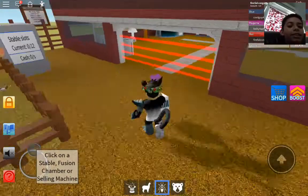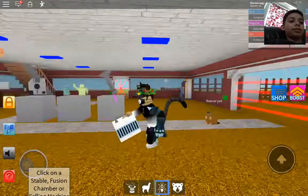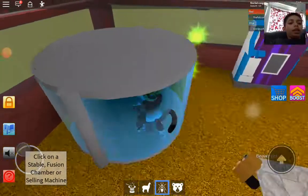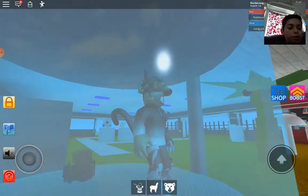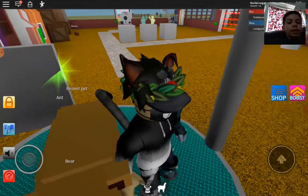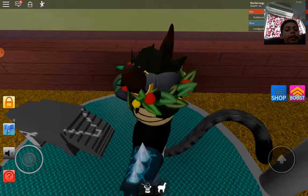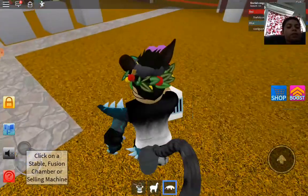I have the ant in my hands. I put the ant in the stable — you can see the ant there. Now I grab the bear and fuse them together. Bear and ant form the anteater!